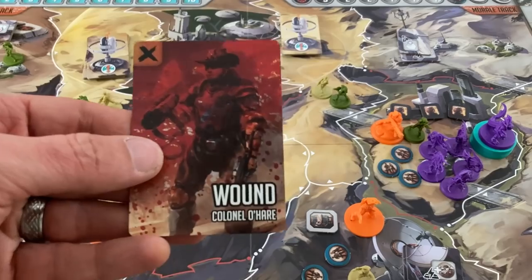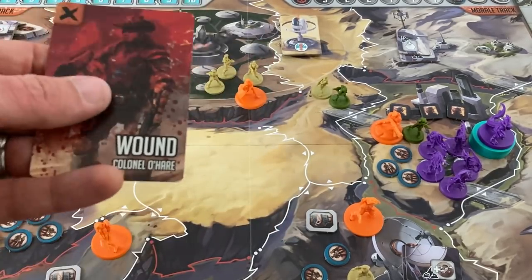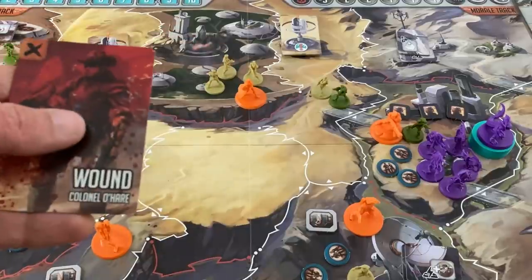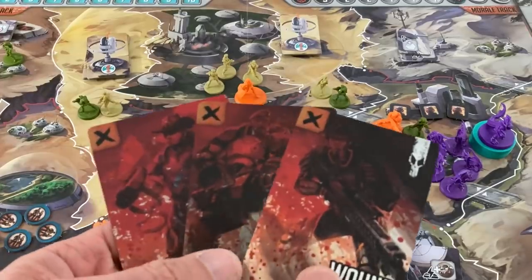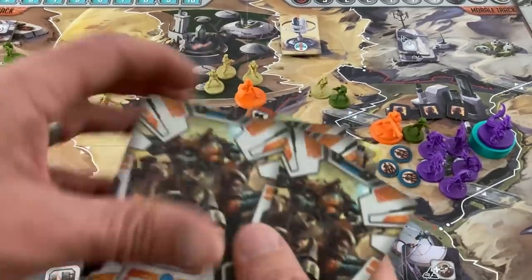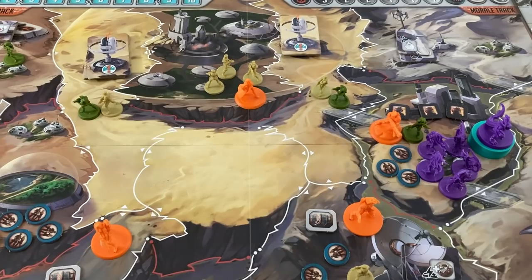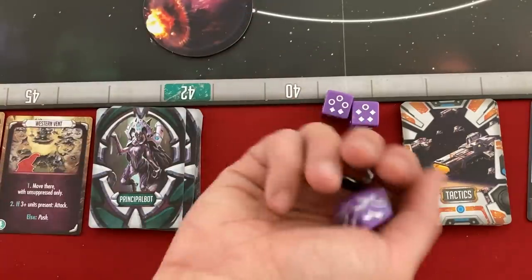Each person can only be hit once by bombardment normally. Heroes get to ignore the first hit dealt to them per turn, but that clearly doesn't apply to bombardment. A wound card goes on top of my deck — it's basically a wasted card that clogs my deck unless I can use an action to remove it. I'm taking a wound for Mac, Keeler, and Sergeant O'Hare, meaning my entire next draw of three cards will be wounds unless I can do something about it.